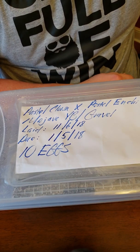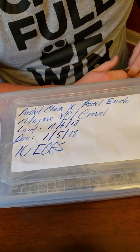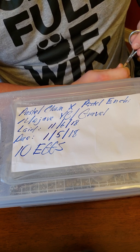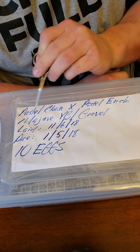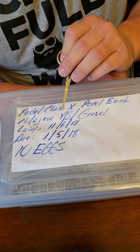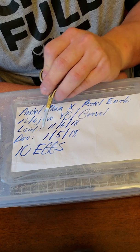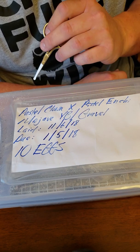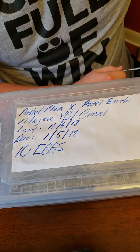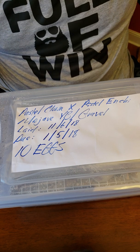Here we go — this is actually our third clutch. We didn't get to cut the second one because it hatched on its own while I was out of town. As you can see, we have another pastel clown times a pastel enchi Mojave and either yellow belly or gravel. They were laid on November 6th, they're due in a few days, but the anticipation is getting to us and I think we're safe, so we're going to go ahead and cut them a few days early.